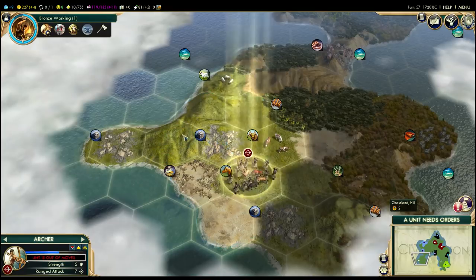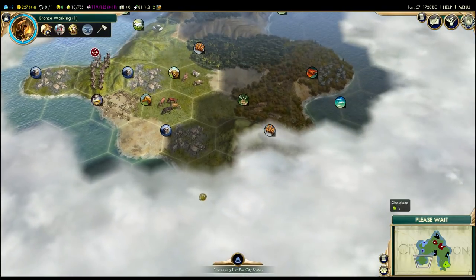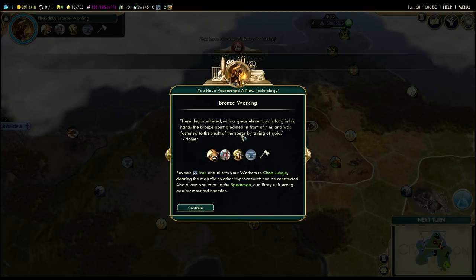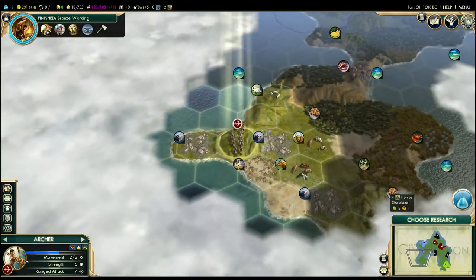I'm just going to backtrack here and get up on this hill to see a little bit further before I continue down to the south. I suspect it'll probably end somewhere over here — that's an interesting looking continent. So we've researched Bronze Working, which enables us to build spearmen, build the barracks building, build the Statue of Zeus world wonder, reveal iron, and lets us chop down jungle.